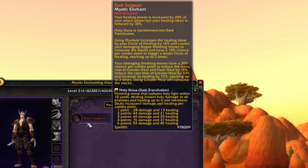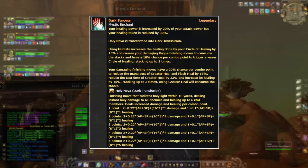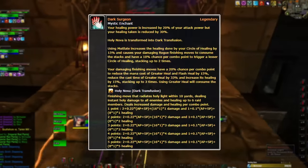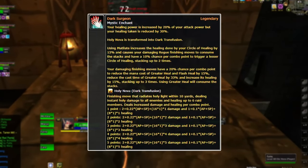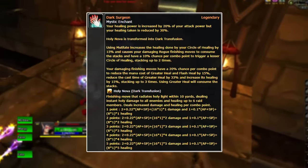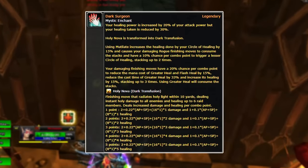If you don't know from my older videos, Dark Surgeon is a pretty interesting melee healer build that does the following: it increases my healing power by 20% of my AP, but reduces my healing taken by 30%. Holy Nova is transformed to Dark Transfusion, and Mutilate increases the healing done by my Circle of Healing by 15%, causing my next damaging rogue finishing move to consume my stacks — with a 10% chance per combo point to trigger a lesser Circle of Healing, stacking up two times.